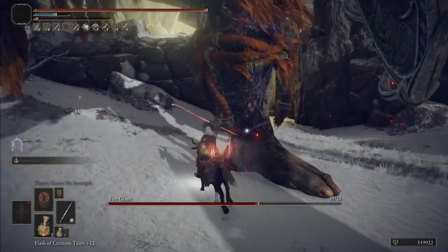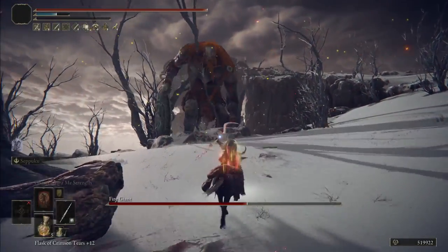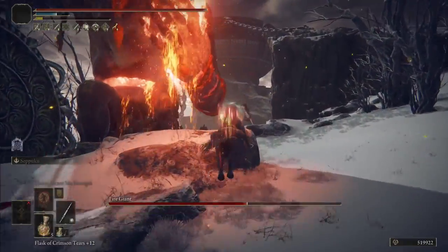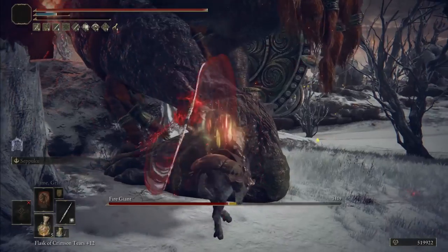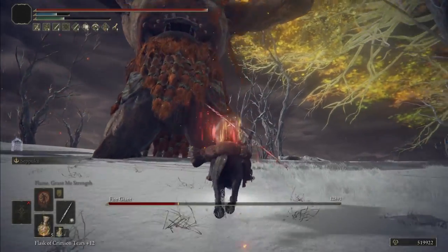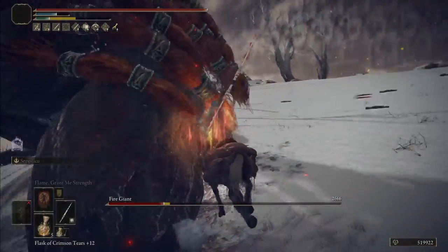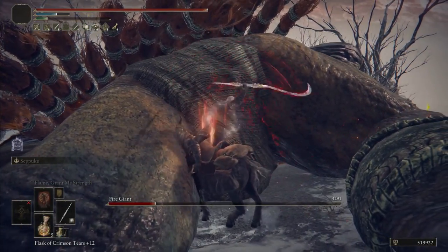Bleed is involved, of course, and you spin twin blades like no tomorrow in order to apply it, and so I've called this one the Horse Meat Grinder — and the spacing between those words is really important, unless you're going to fight a giant horse. Anyways, there aren't a massive amount of important bosses in the game that you can fight from horseback, but there are a few notable ones, and aside from that, obviously the entire open world just lets you ride Torrent around, so why not find the one build that really takes the most advantage of that situation?